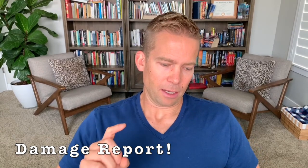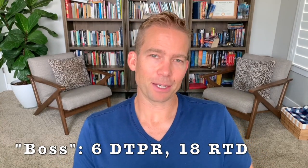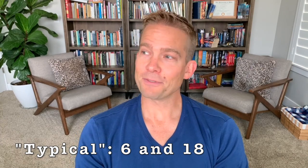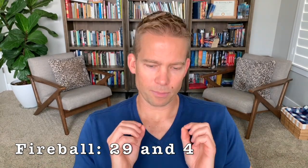Time for a damage report at level 9. Our armor class has not increased since last time, but our hit points have increased significantly thanks to the Aid spell, the Tough feat, and more levels — we're at 108 hit points. Against our boss fight — a young blue dragon — we would take 6 damage per round and survive for 18 rounds. Our typical fight against four hobgoblin captains gives a DTPR of 6 and rounds to die of 18 as well. Against a never-ending level 5 DC 15 fireball, we would take 29 damage per round and survive for 4 rounds at that rate. Shieldmaster would have helped us a little bit here, but hang tight — very shortly we're going to get two things that are going to really help us against spells.